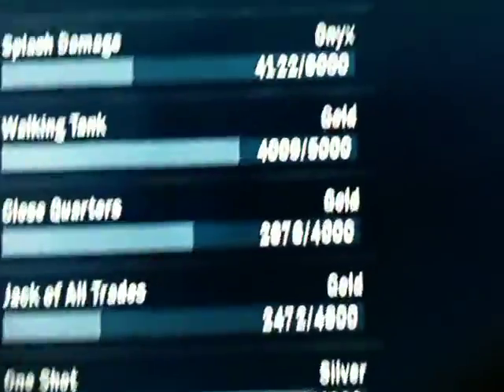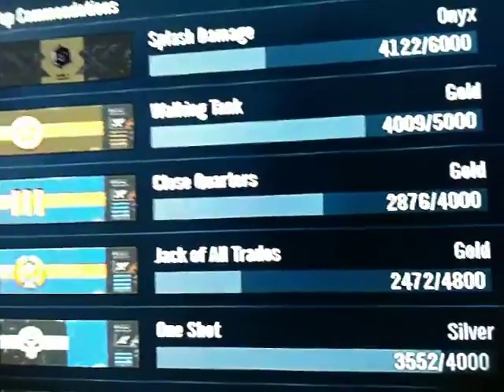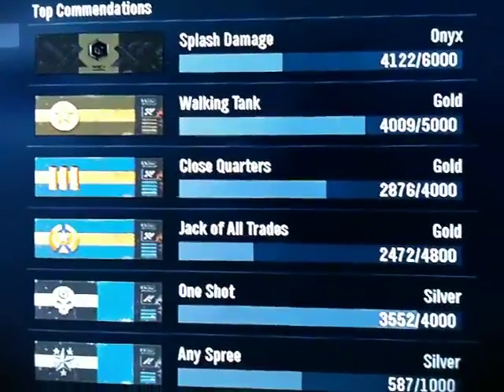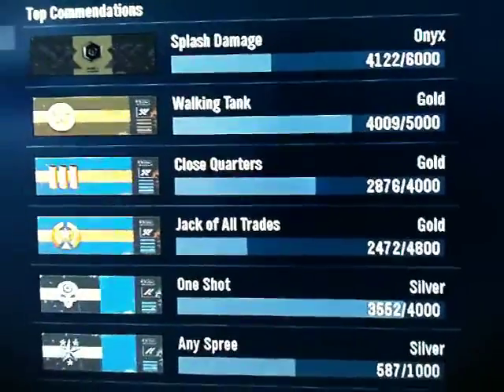Hey, what's up forum or Tozer. Basically, I'm going to show you how to get 60k in like one day — less than probably about 10 to 20 minutes. It's a lot easier than going through matchmaking if you have the time and patience.